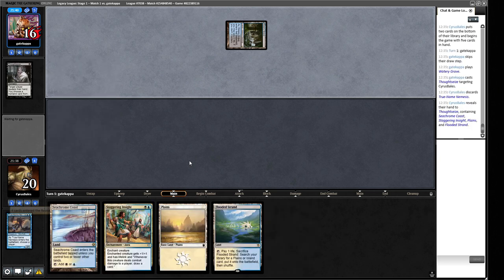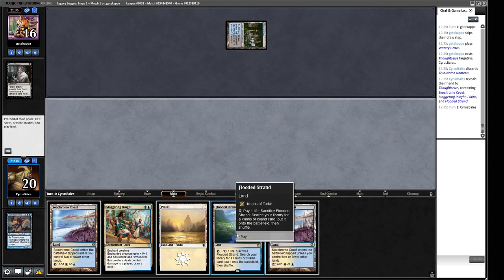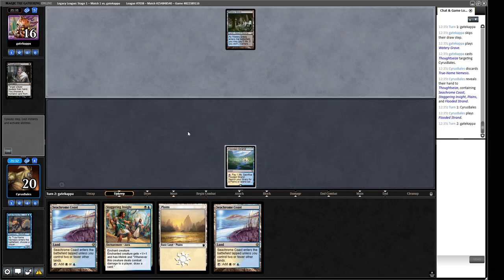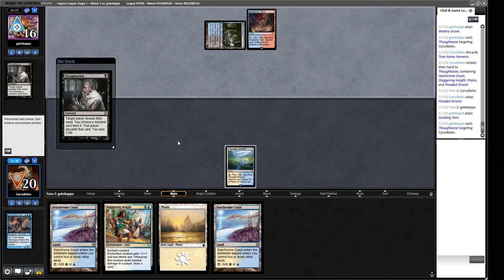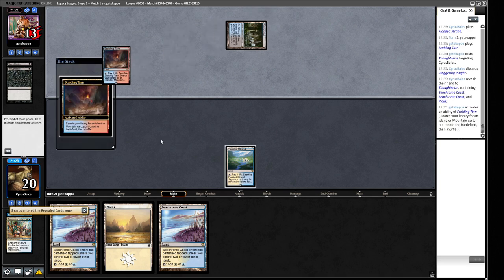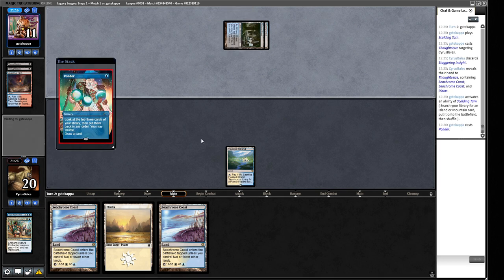We've got nine more threats to draw in the deck, so not great. We do get to be on the play for the last game. We'll just play out Flooded Strand — they know we have it and it can't be Wastelanded. Our opponent needs to reduce their life total for Death's Shadow. We can just draw a guy and run through enchantments and we'll be fine. Our opponent might have Sudden Edict, which could be bad, but there's not much we can do about that.